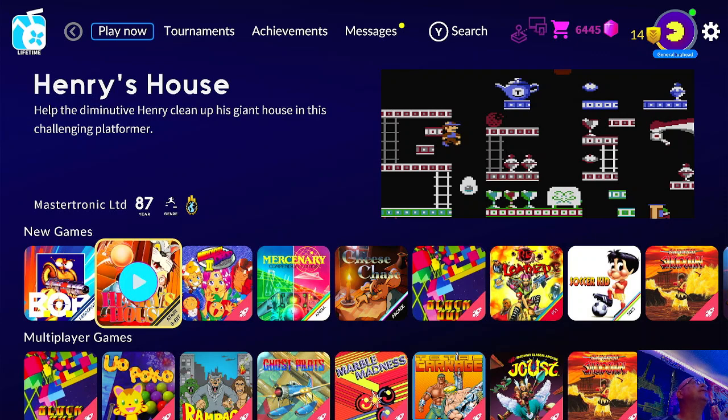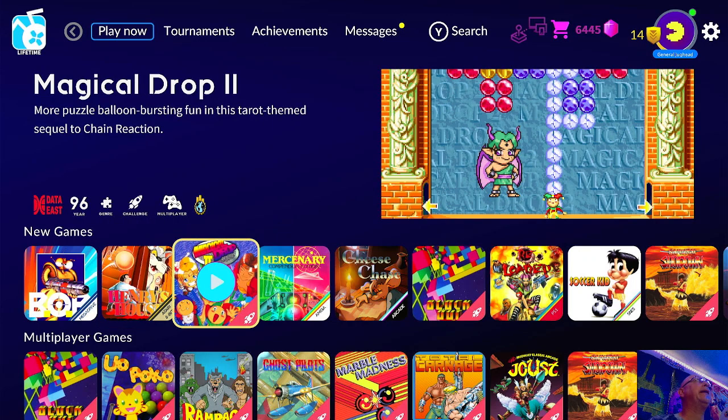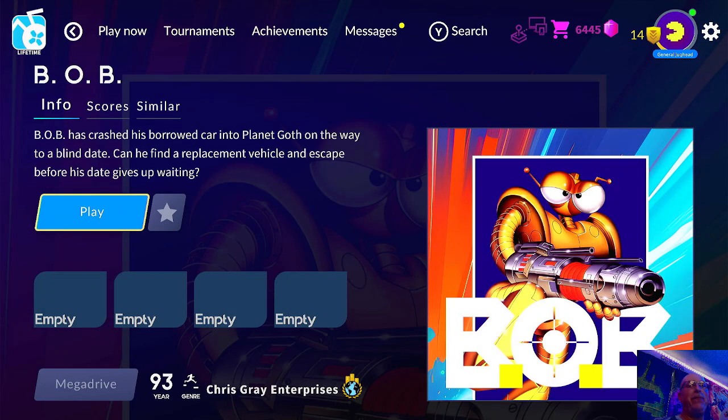Henry's House is a challenging platform game from 1987. They also listed Magical Drop, but that I believe just got new challenges, so I'll be focusing on these two games today because they're the new releases. I have not played either one of these and don't know much about them. B.O.B. is from 1993, so let's go ahead and hit the play button.